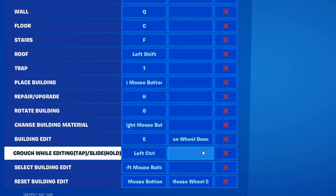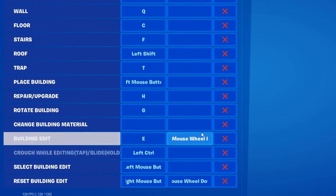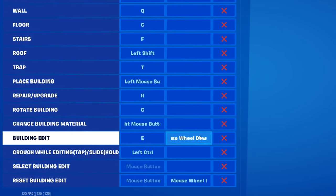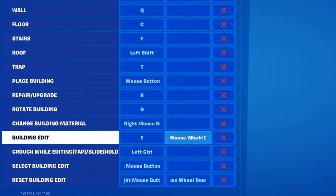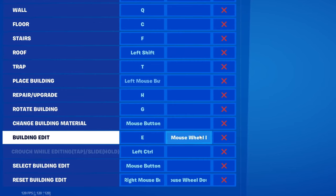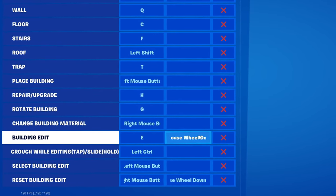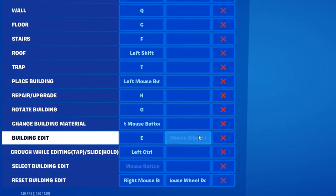If you put mouse wheel down on reset building edit as a secondary, and also set building edit to mouse wheel down as a secondary, you'll be able to use scroll wheel reset. In my opinion, this is a great way to become a quicker editor — I highly recommend it, especially for beginners. This is probably one of the most influential changes you'll see in your Fortnite career.